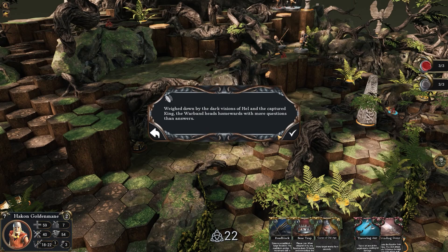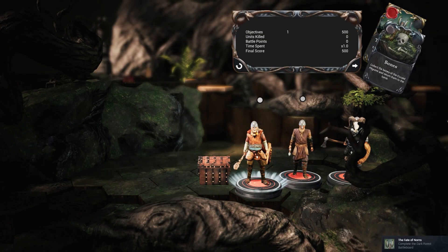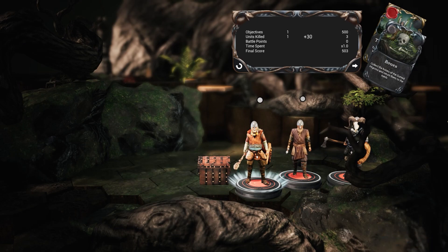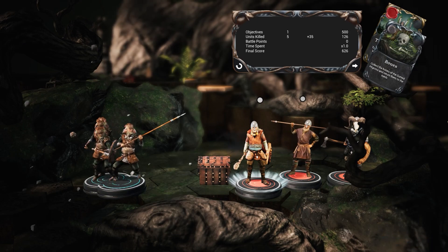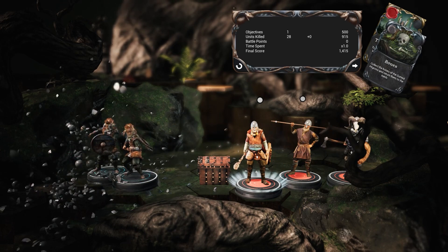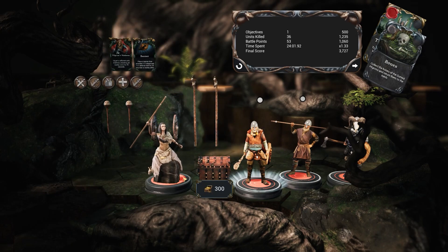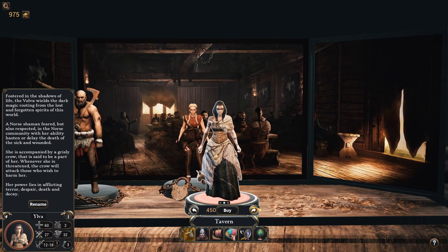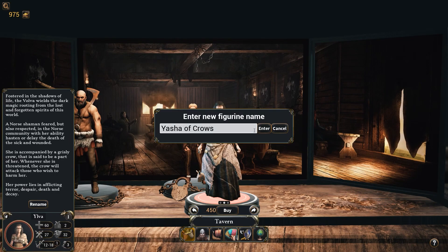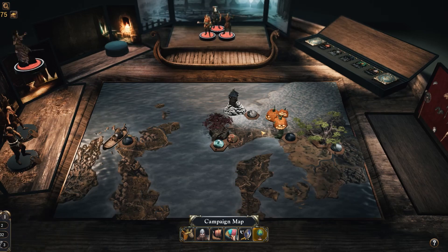The warband heads homewards with more questions than answers. I thought I'd be able to fight those guys. Complete the dark forest battle board. I didn't do the bones either — damn it. I didn't realize it would just end as soon as I did those. Wow, again, a lot of people I killed today, and a lot of loot. And I unlocked her — Ilva. I shall name her Yusha of Crows and I will buy her.